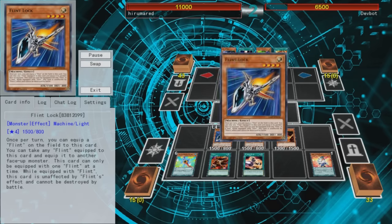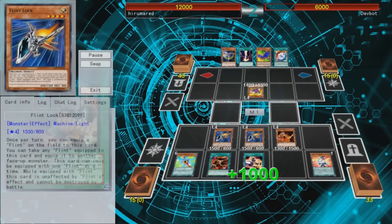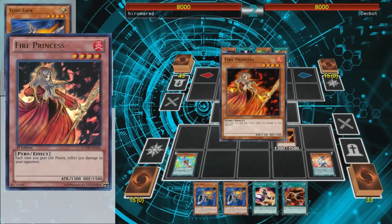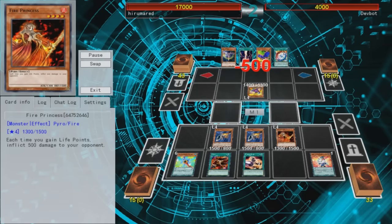This movement counts as equipping an equip card, so if you have Morale Boost out on the field, you'll gain 1000 life points every time you move Flint. You can gain an infinite amount of life points during your turn with this combo. Or if you combine it with Fire Princess, who inflicts 500 points of damage every time you gain life points, you can OTK your opponent with this infinite life point gain loop. The loop requires 3 cards, infinitely gaining life points requires 4 cards, and actually OTKing your opponent requires 5 cards. So it's not the most consistent infinite loop, and that's why it's only at number 10.